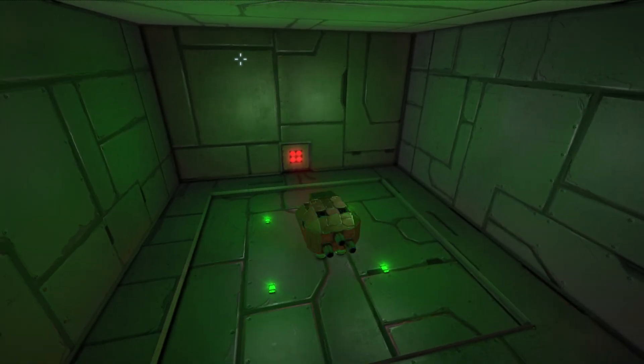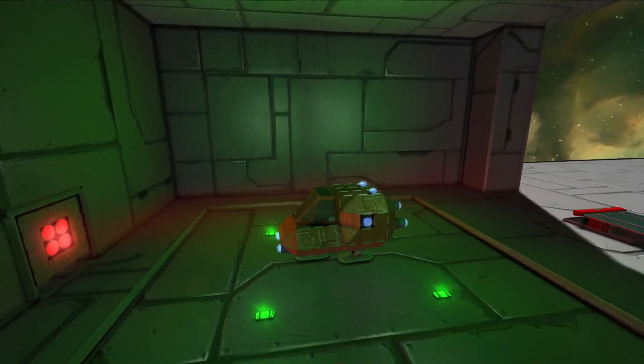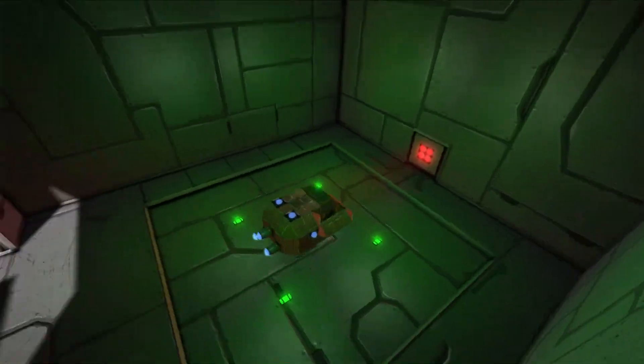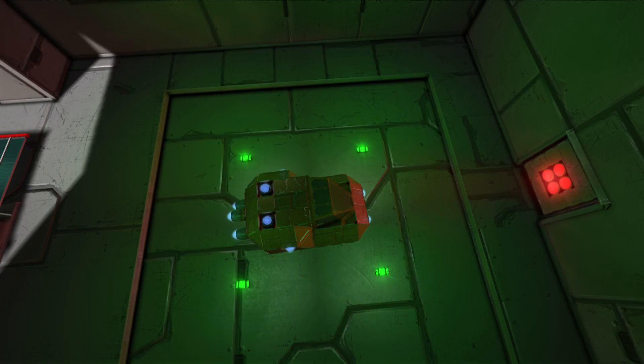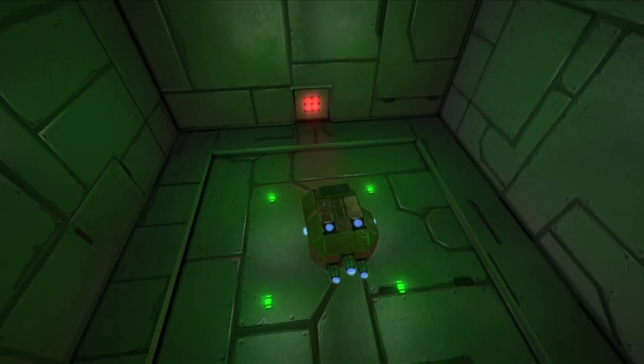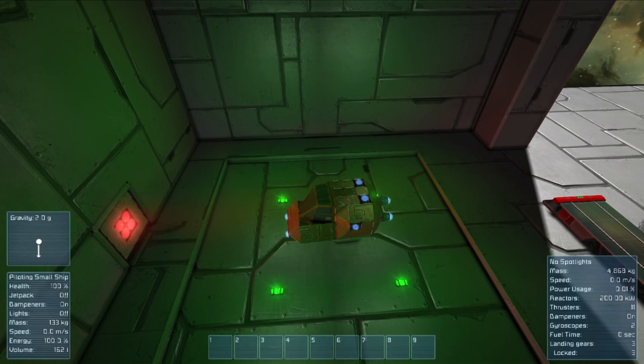If you want to be kind to the system you can turn off your generators or just your inertial dampeners, but you don't need to with a small ship like this. If you have a big ship, I would recommend it. And if you positioned yourself on one of the sides — which I obviously have not — let's check on our gravity here.